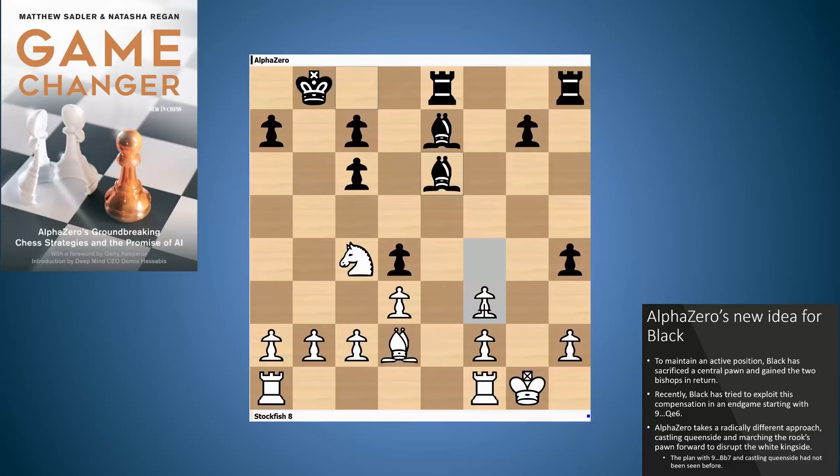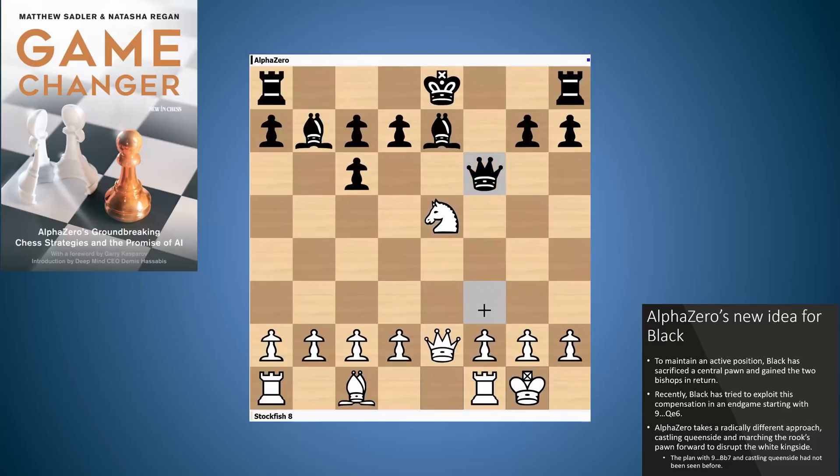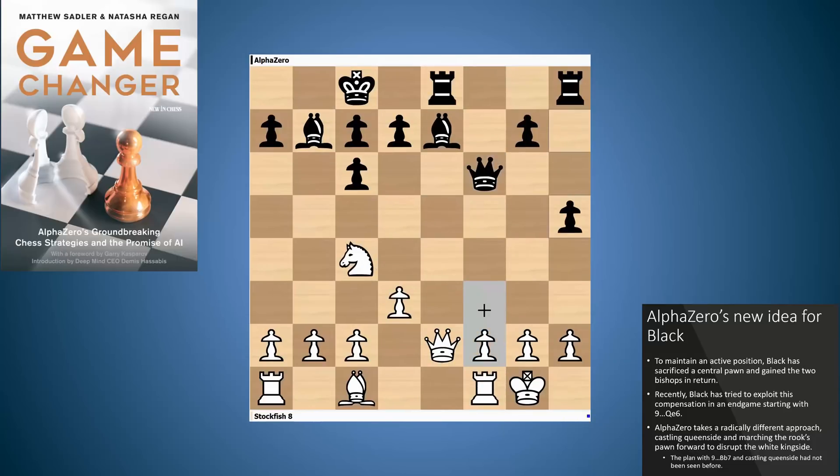Stockfish tried for quite a while but didn't really get anywhere, and the game was drawn in around 100 moves. It's a very interesting idea from Alpha Zero — just on move 9, bishop b7 and then castles queenside, together with the concept of throwing forward the h-pawn to create weaknesses in the white kingside. Never been seen before, but I think we'll see it quite a few times again after this game.